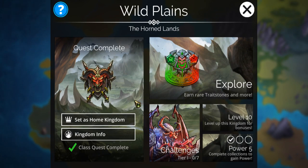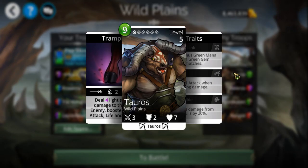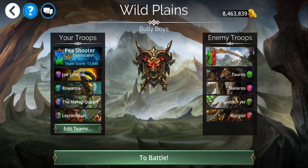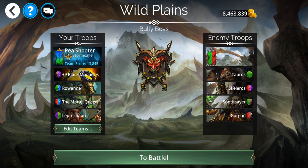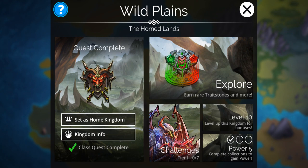I'm going to dread this one here — a lot of enemies in the Wild Plains. A lot of enemies in the Wild Plains can knock your people around and really mess up your team. Yeah, I can see why I'm going to dread doing this one.